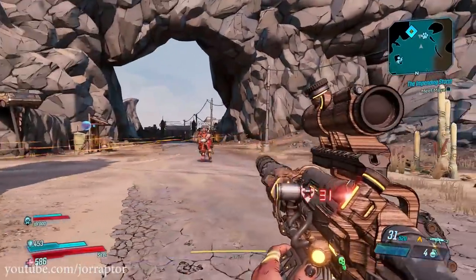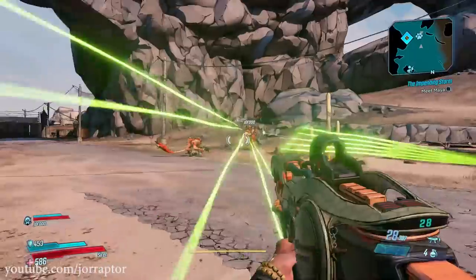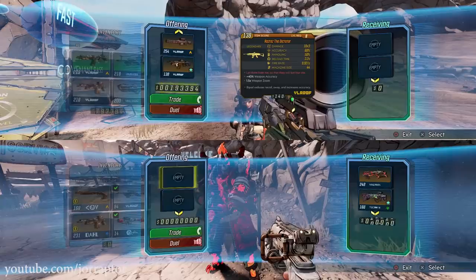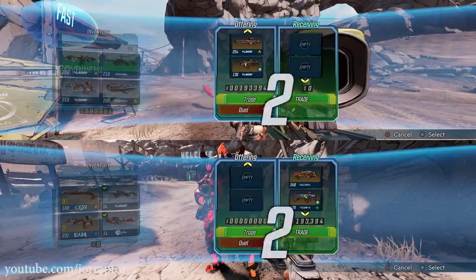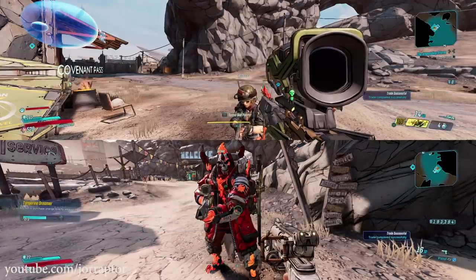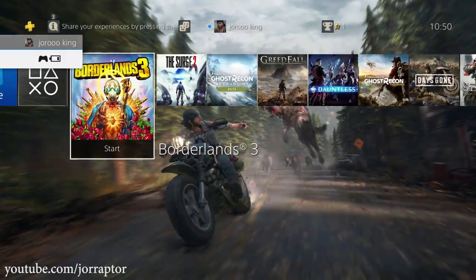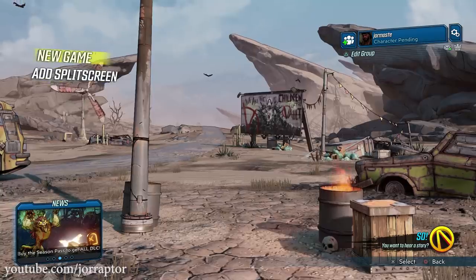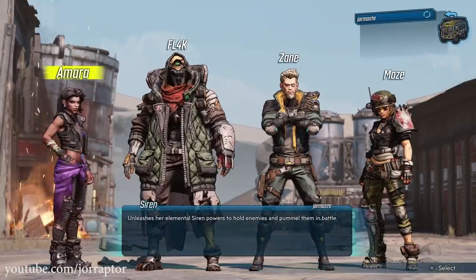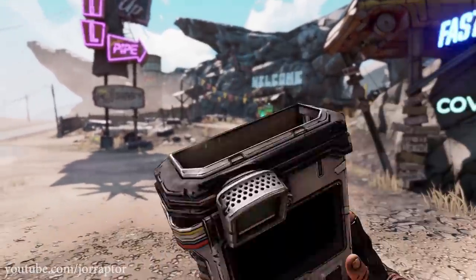If you don't have someone to play with but you own two controllers, you can still do this — you need two accounts on one system, each with a Borderlands 3 character. Log in with a different account first, boot up Borderlands 3, start a new game, watch the intro cutscene, pick a class, pick up your echo device, and you're good to go.